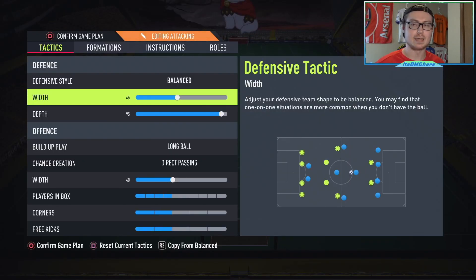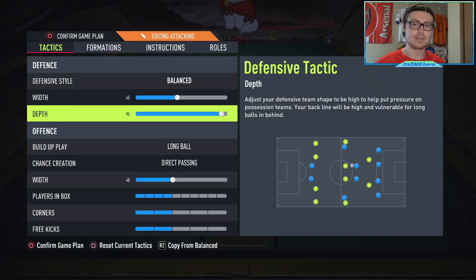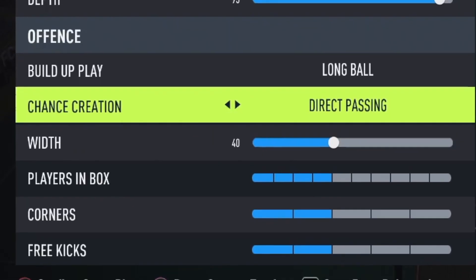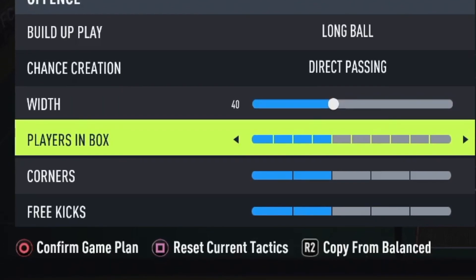The other defensive tactics are pretty standard with 45 width and balanced defensive style. For the offense, we go a little more specific: long ball for the build-up play, direct passing for the chance creation, 40 width, 4 players in the box, and corners and free kicks — I'm assuming you can do whatever you want.